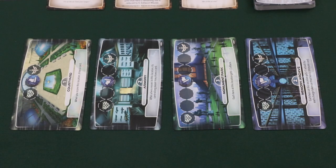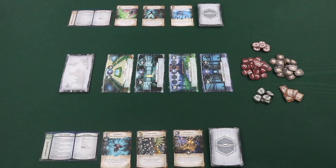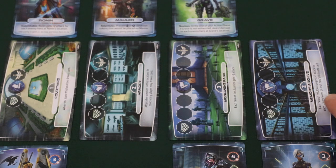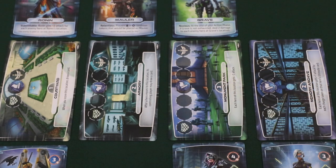Then place a control marker in the center space of each location's control track. Then place the damage and condition tokens in separate piles within reach of all players. Beginning with the first player, players will now alternate placing a hero at one of the locations that they choose. Each location has an ability that may take effect whenever characters move to these locations or whenever the locations are scored. It's important to note that when placing characters during setup, these abilities don't take place. The rulebook also suggests playing without the location abilities for your first game.